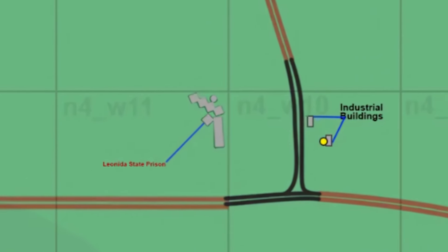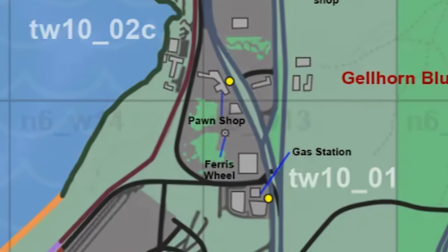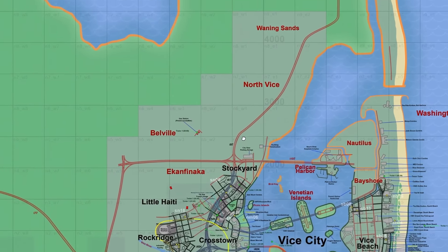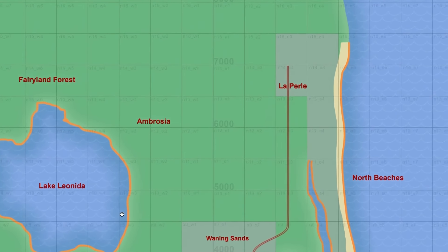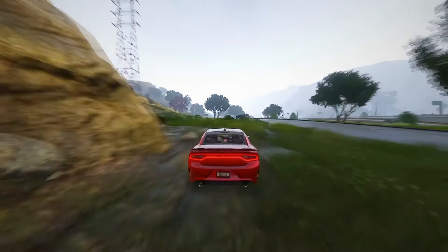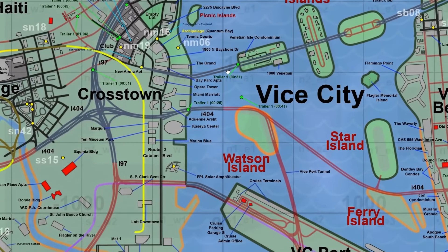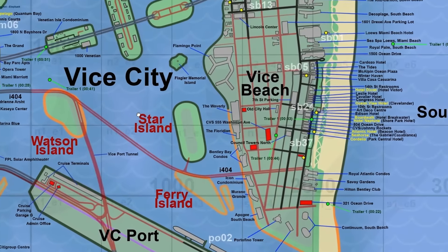The industrial sector of Port Gellhorn provides a gritty backdrop, with the iconic United State Prison maintaining its imposing presence. The inclusion of the pawn shop, prominently featured in the trailer, underscores the developer's commitment to integrating real-world elements seamlessly into the game environment. Venturing southward, areas like Second Fina and Belleville remain enigmatic, their constant relocation adding an element of unpredictability. Ambrosia La Pearl teases players with its undisclosed location, heightening the sense of intrigue surrounding these diverse neighborhoods.